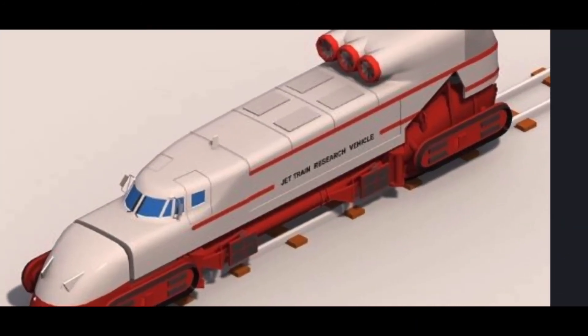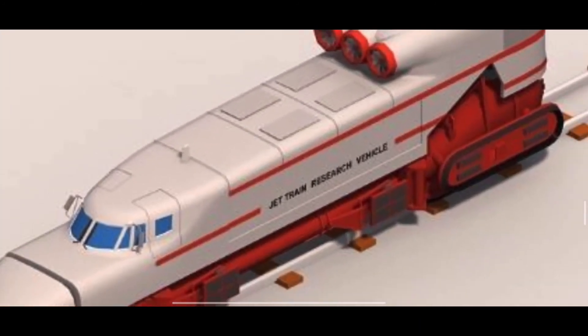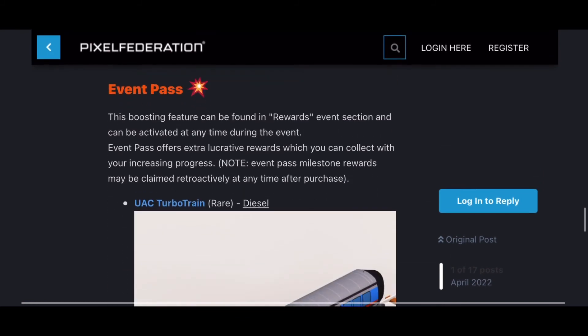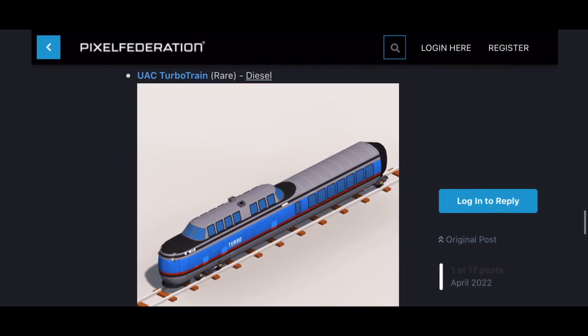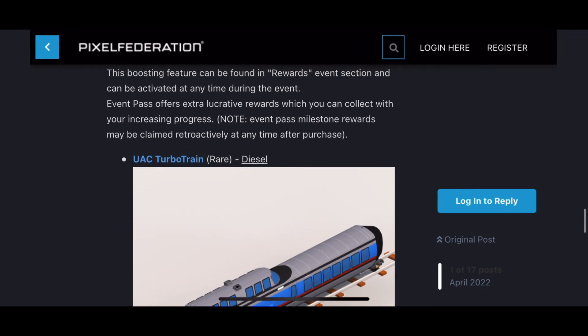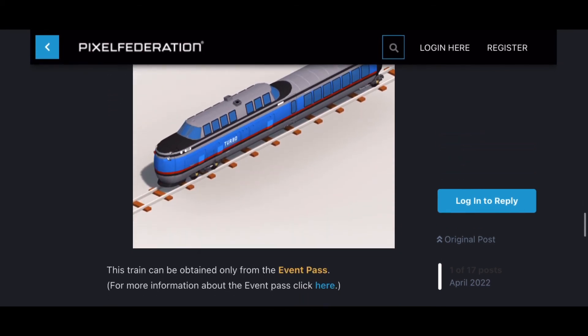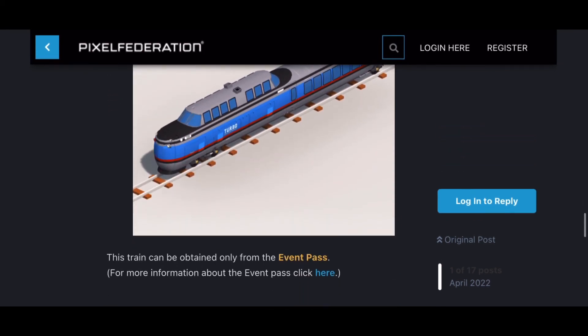The 1000 event coins reward is a totally different jet train — really beautiful jet train here. As usual with event passes, you may get a new train but it's only when you complete the end of the reward path. So do not buy the event pass if you are free to play. If you are pay to win, do not buy unless you're confident you can complete the whole reward path, because you can actually collect your rewards retrospectively.